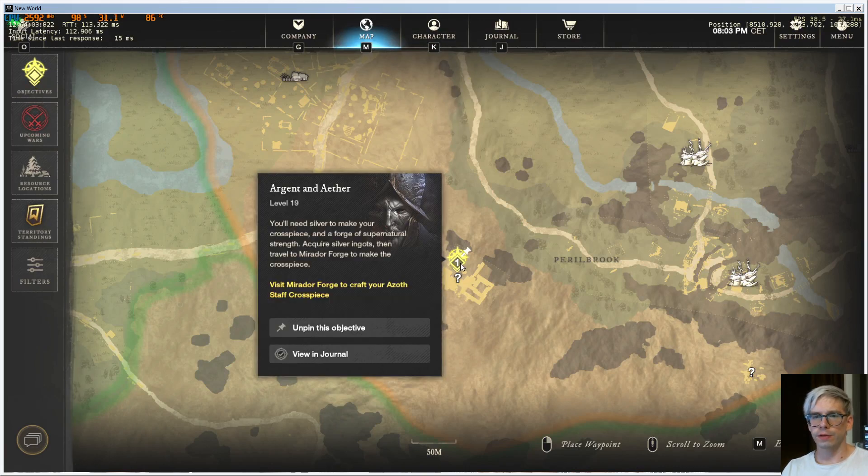I got this quest: 'You'll need silver to make your cross piece and afford a forge of supernatural strength. Acquire silver ingots.' Okay, I did that. Then go to this forge.